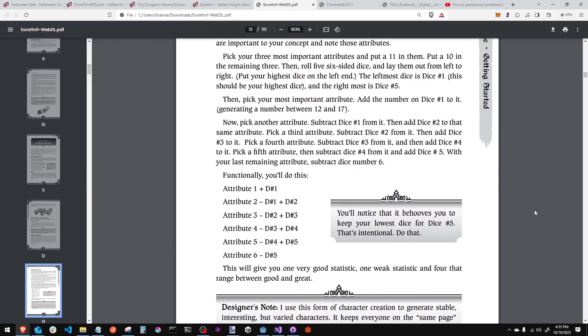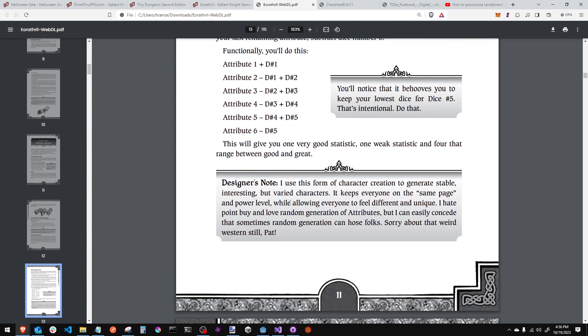It rewards your highest attribute but also gives you a penalty system. You take your five dice, lay them out — your best die goes on attribute one. Let's say that's a six, so you'd have a 17 in that attribute. But then on attribute two, let's say dexterity, it's 11 because it starts there, but you subtract that six — so you're down to five. Then die two is maybe a five, so you're up to 10. And so on. Die five is super important: if it's the attribute you care least about and you're subtracting it without a plus, it's going to be brutal. This gives you one very good stat, one weak stat, and about four that range between great and good. I've never seen this employed before.